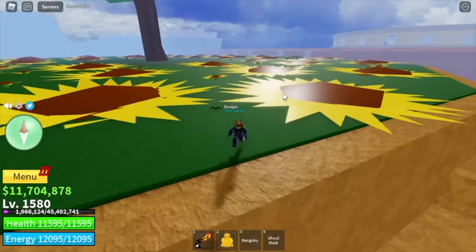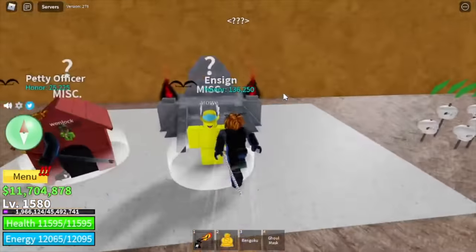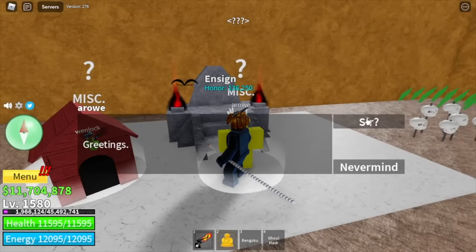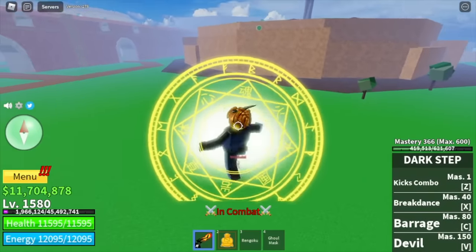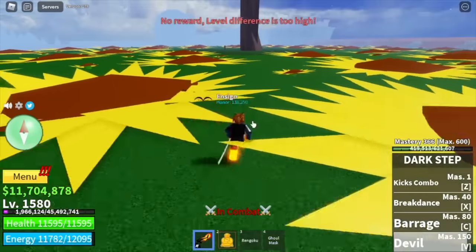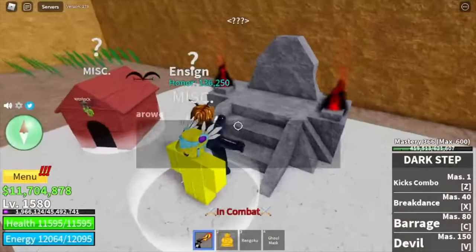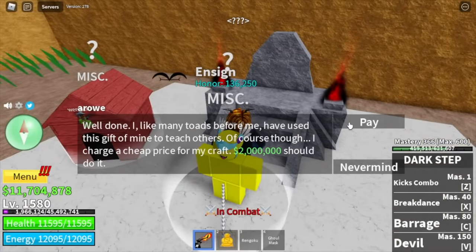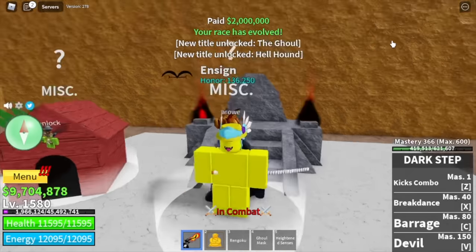For V3, head to where Diamond is located and check the wall - there's an entrance. Talk to this dude, Arrow. Arrow will give you a quest to get to V3, and that quest is you need to defeat 5 players. Just ask your friend to make it faster. Fast forwarding: first, second, third, fourth, and the fifth one. Go back to him and you need to pay him - according to him, a cheap price - 2 million. And that's it. You will unlock the title, the Gold race, and the Hellhound.